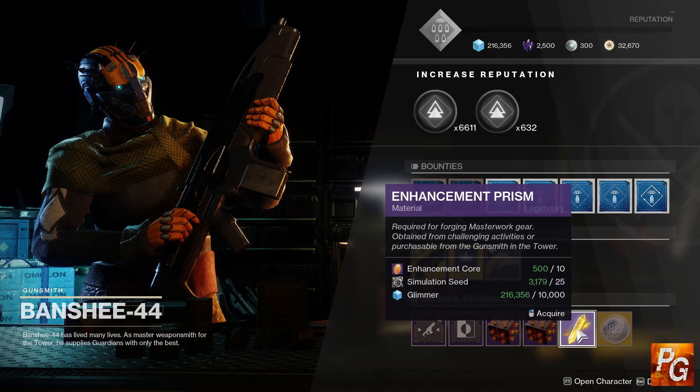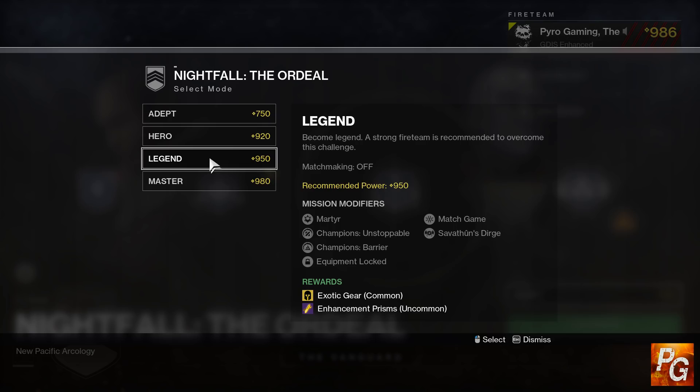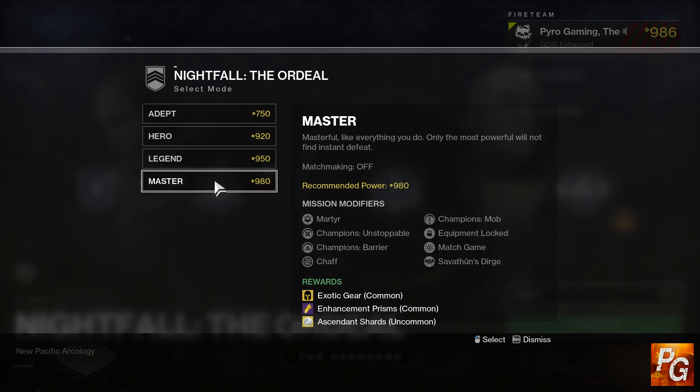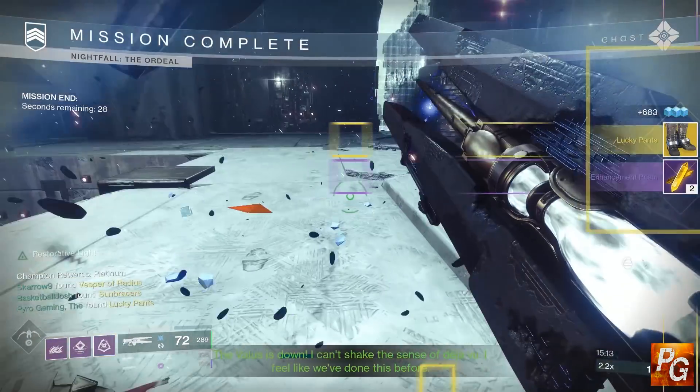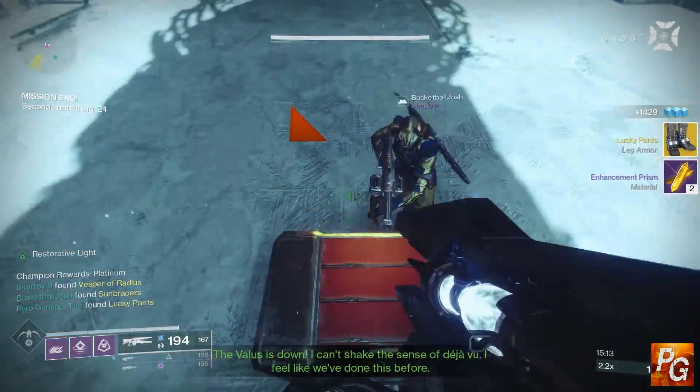Enhancement prisms are available for purchase from Banshee-44, but I do not recommend buying these unless you just need one more to finish upgrading your armor, because they are very expensive — and they are farmable for free. Enhancement prisms can drop from the 920 Nightfall as a rare chance, a slightly greater chance at the 950 Nightfall, more often than not at the 980 Nightfall — pretty much a guarantee. I honestly don't think I've ever done a 980 Nightfall and didn't get at least two enhancement prisms.